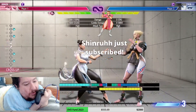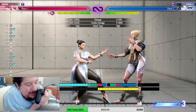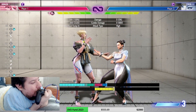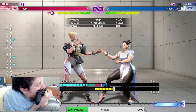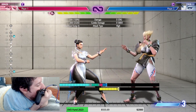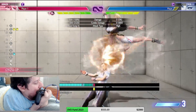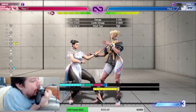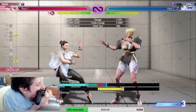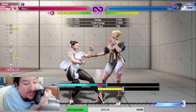I love the frame meter in this game — it tells you right there. If I did the jump-in at a certain height I'm plus 5, but if I did it lower I'm plus 8, and that changes what combos. If I do it super high that's only plus 3, meaning I won't get a combo. You get to see frame data so much better in this game than past titles.